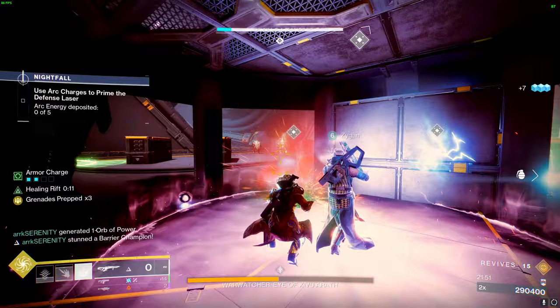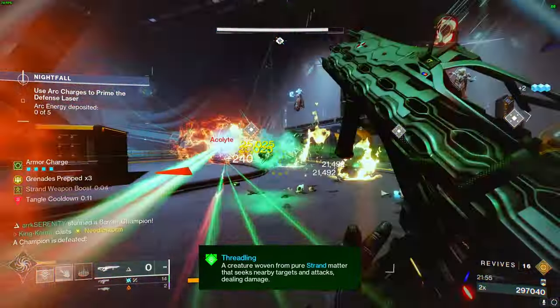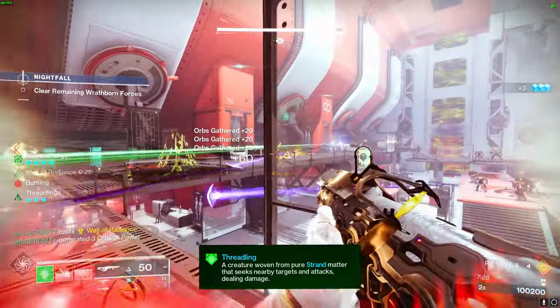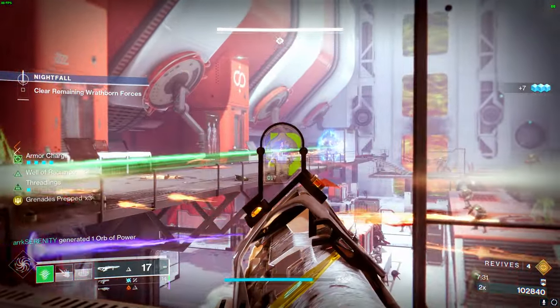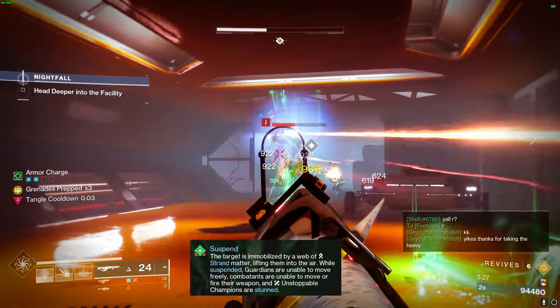Using our setup, you'll summon a bunch of allies called Threadlings. This build is all about summoning buffed-up Threadlings that do an insane amount of damage to enemies. As these Threadlings get killing blows, they will also suspend nearby targets, making your Grandmasters a walk in the park.